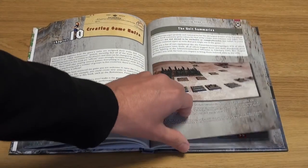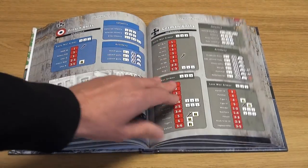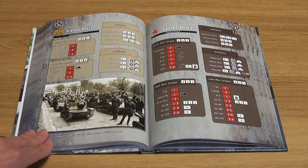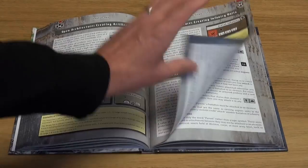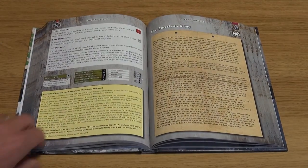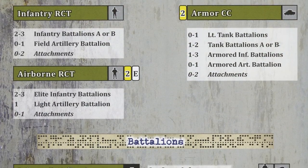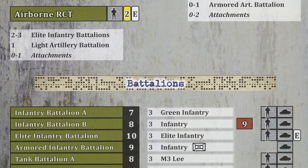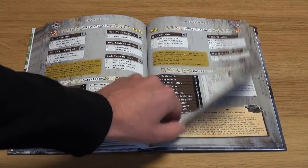Open architecture is the term Sam Mustafa has used for describing how the game builds its armies. It means you have full view of the maths behind the points system, so you can build your own units, and ultimately armies. Alongside this there are units and army lists already provided for American, British, French, German, Italian and Soviet armies, allowing you to get started quickly.